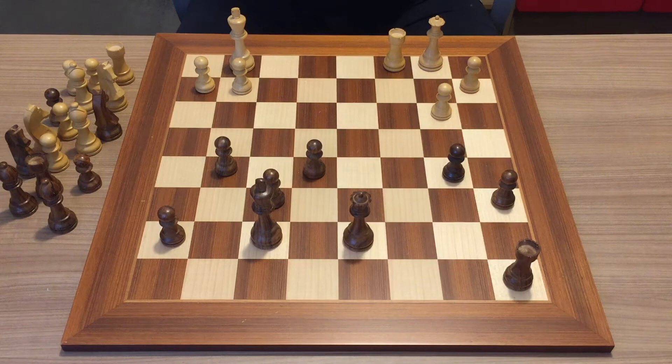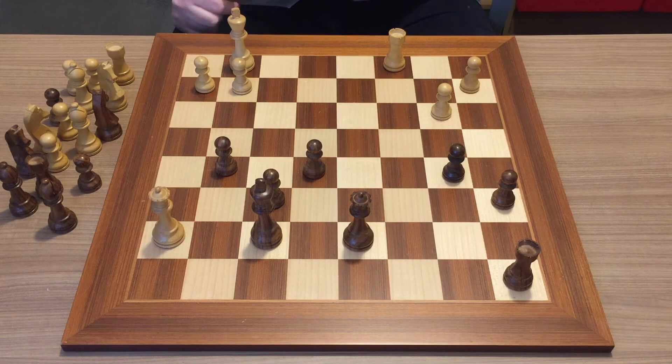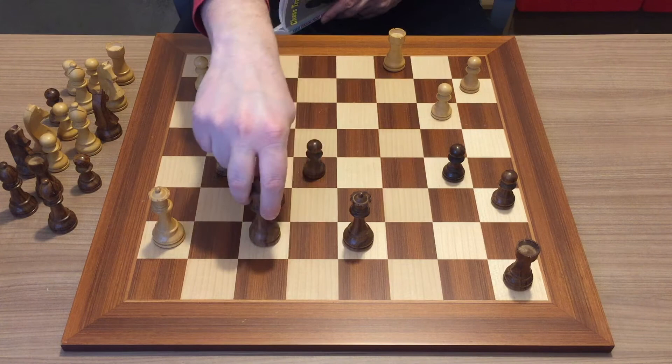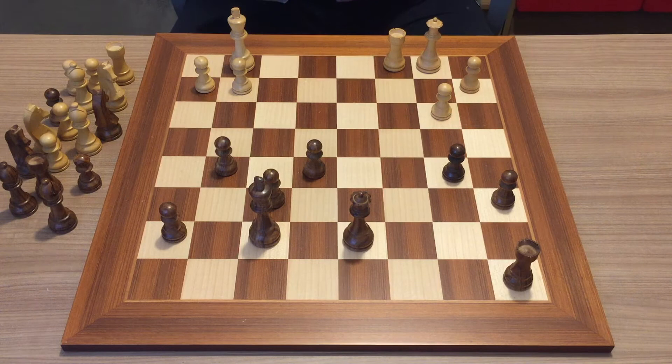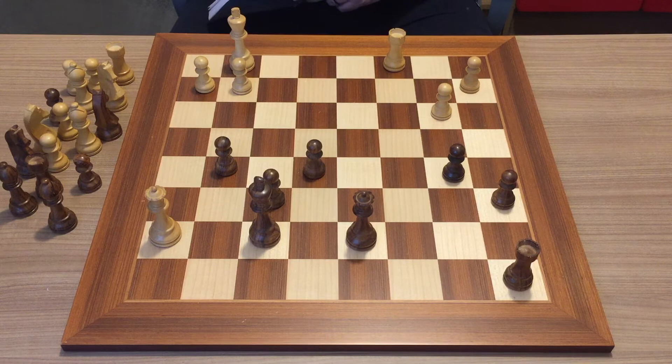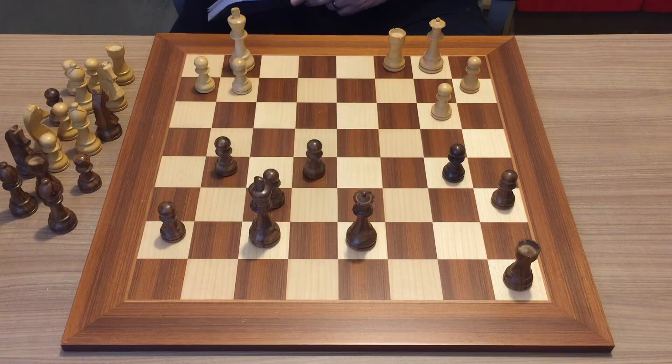The motive in this puzzle is a skewer. A skewer means when you check the king and behind the king there's another piece which you can capture. The first skewer you can see is queen takes h7, but it doesn't work because king e6 protects the queen — you cannot skewer effectively in this way. But if you see this pattern, you can think: what if the queen were further away from the king?